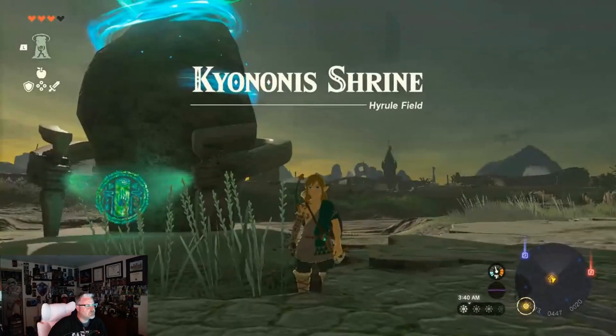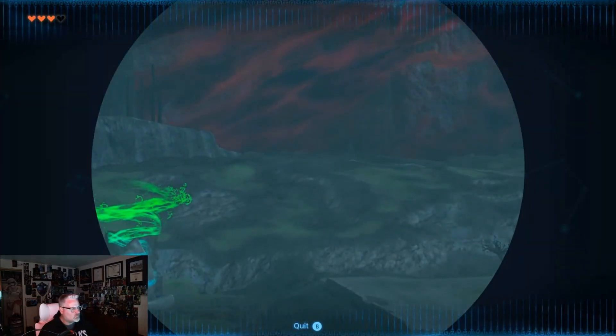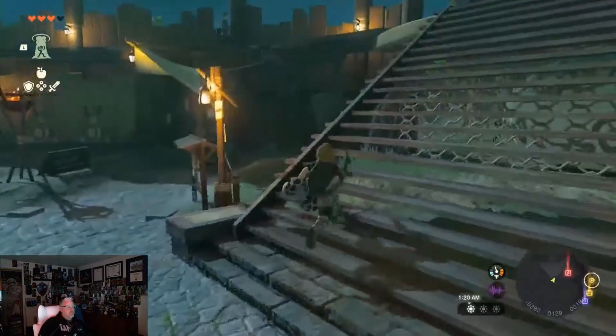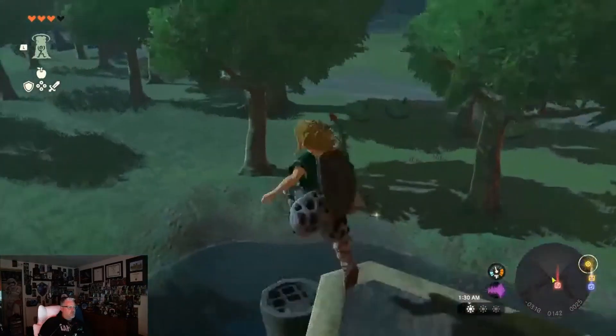Basically what you're going to do is if you're in Hyrule Field, you're going to go north of Lookout Landing. So you're at Lookout Landing, you're looking around, you can see it from there. As you can see in the picture, there's a map view. It's north of Lookout Landing, which is one of the earlier places you're going to go to. So you just kind of want to jump over the fence and head out into the field to find this place.